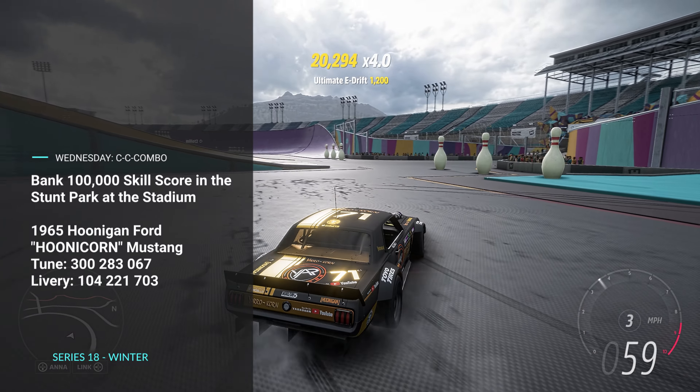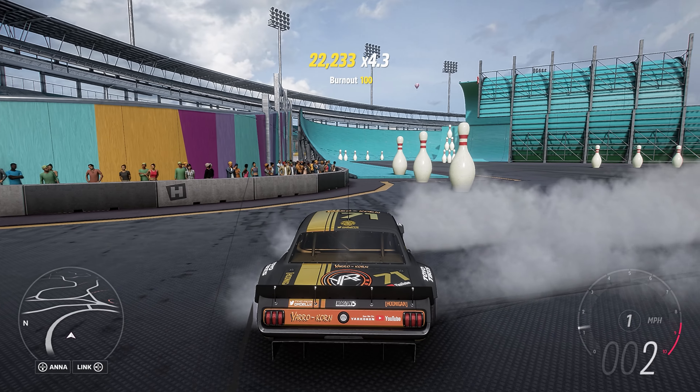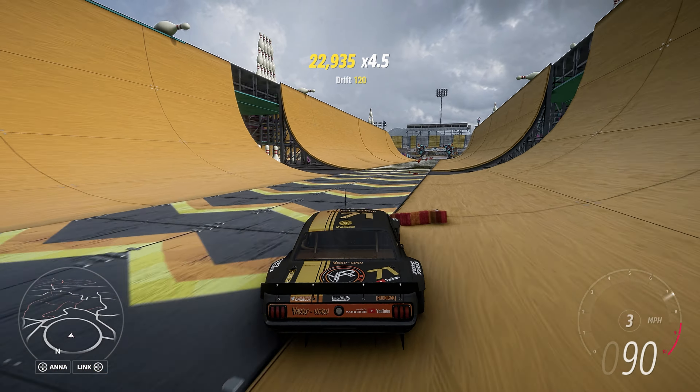And on Wednesday, we have Kaka Combo, wrapping up the winter season. Bank 100,000 skill score in the Stunt Park at the stadium. I'm always going to do this in my Hoonicorn. How can I not? Look at this thing — it's beautiful.